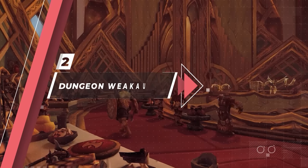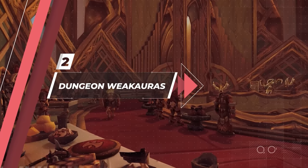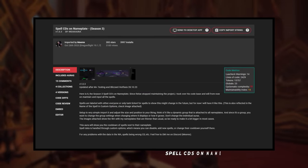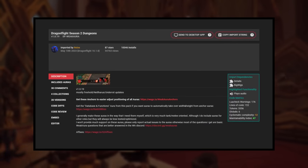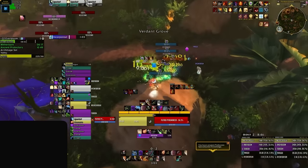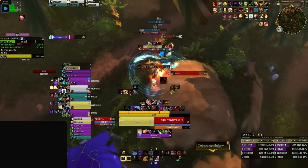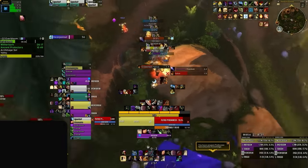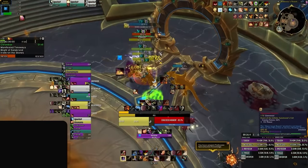Next up is dungeon packages — weak auras designed to provide you information as you progress through a key. Mira's from Echo just updated his spell CD tracker for Season 3, which is a replacement for other spell trackers from earlier this expansion, like Reload's dungeon auras. Mira's spell CD weak auras include ability trackers for every mob, which is particularly useful on trash where there is a lot going on. The spell CDs help you keep track of when an ability is about to happen, enabling you to be proactive and plan ahead with interrupts, stops, or defensive CDs.